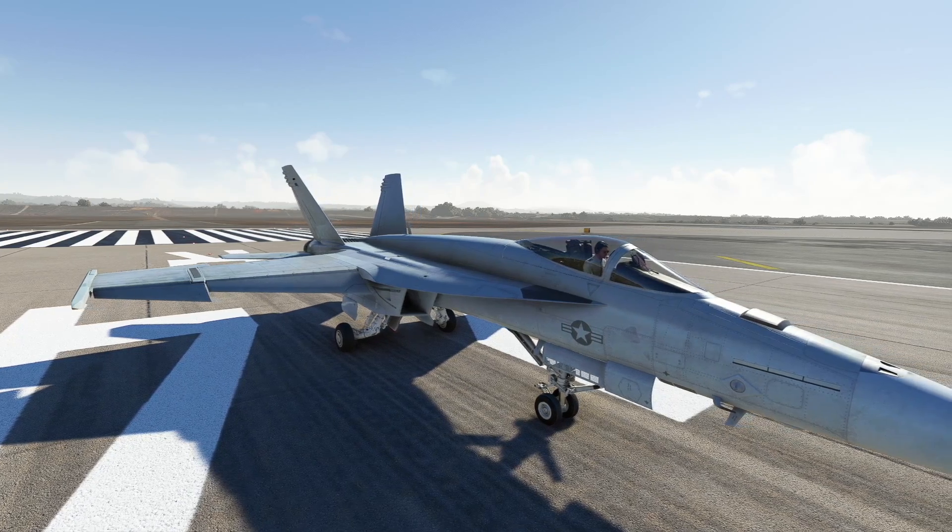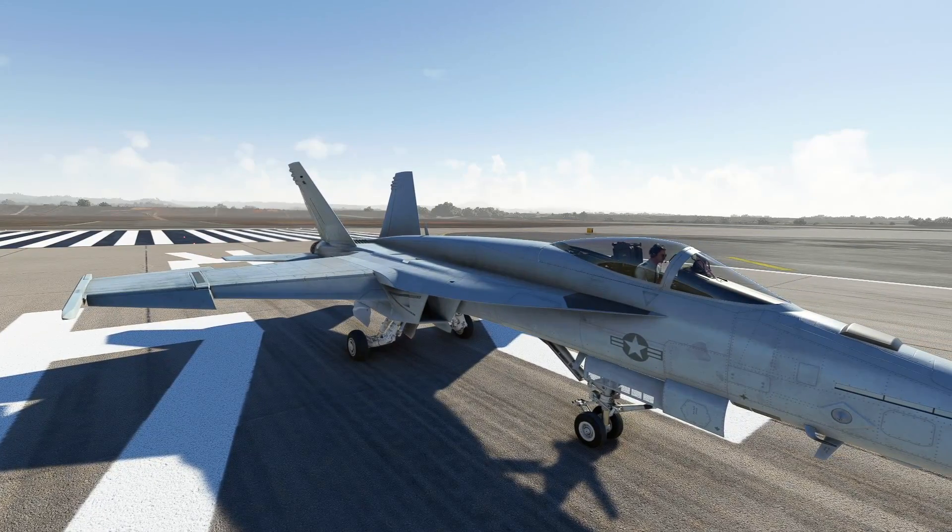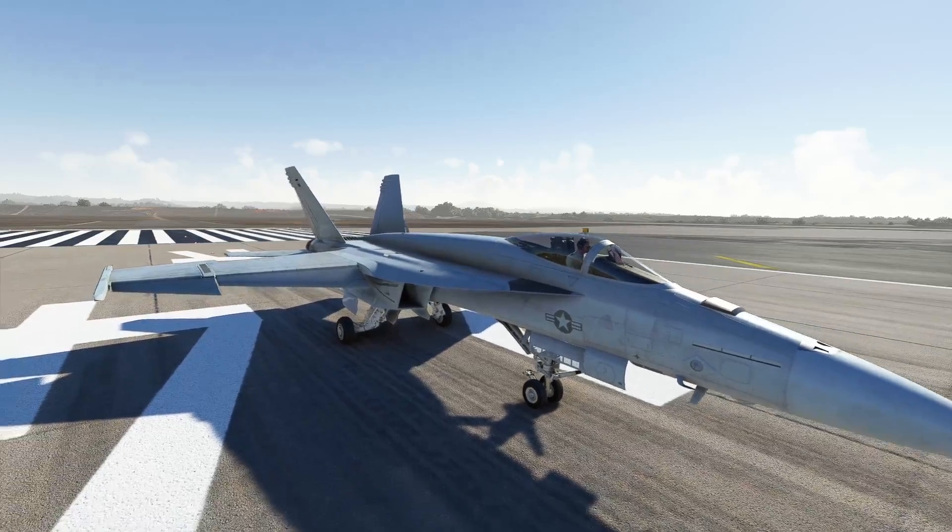This mod is the F-18 Super Warrior, and it basically gives you extra visual effects. There's also a launch bar and tail hook — the switches have been enabled — and apparently there are plans to basically have a working catapult in the future, and I cannot wait to see this happening.